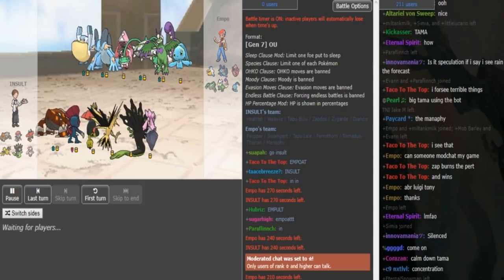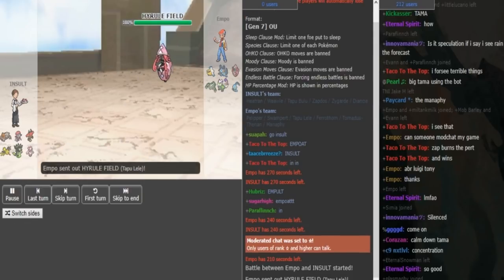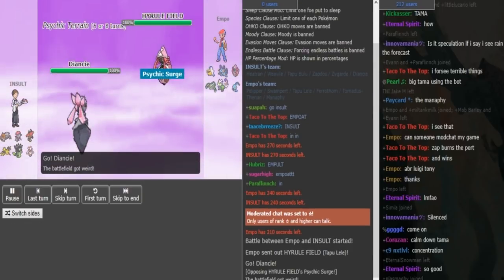Manaphy is a huge problem for Insult, especially if it has Ice Beam - a plus 3 Ice Beam will kill the Bulu. This Bulu is not even that offensive; it has more defensive investment to help with the Zygarde matchup.